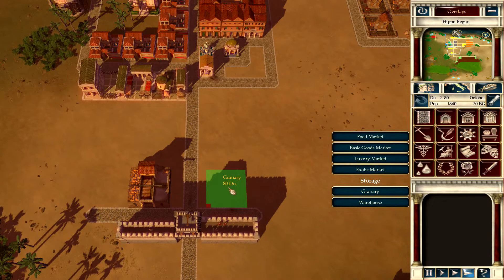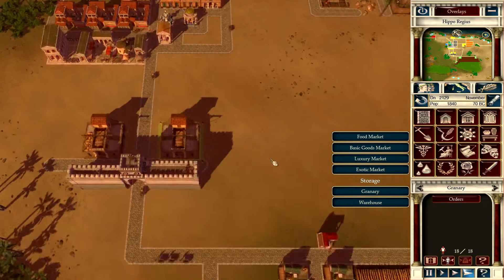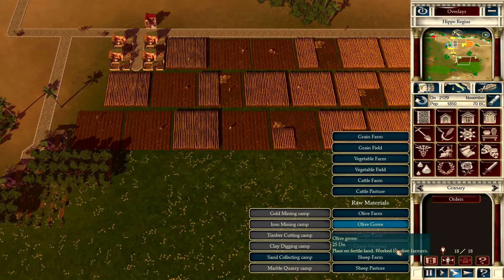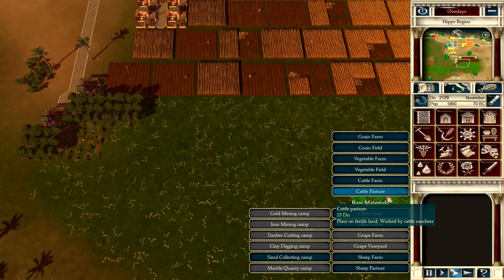Let's pop it up on the opposite side there. That's probably going to be a good idea to start working on another type of food as well - vegetables or cattle? Let's do cattle this time.